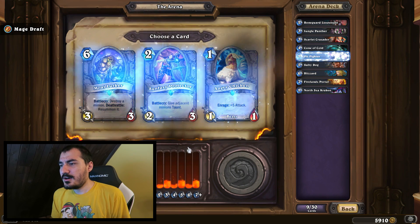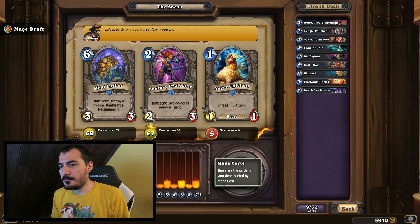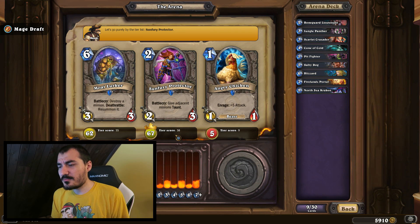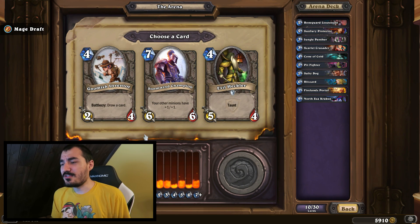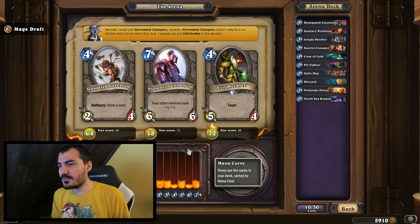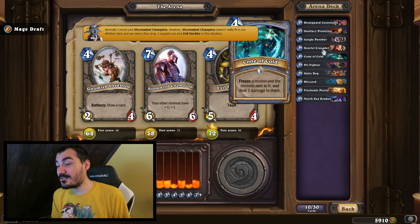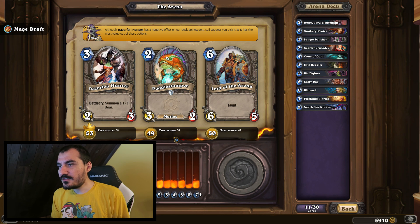Here I'd probably go Pit Fighter for overall high card quality. I've noticed Hearth Arena likes Moat Lurker a lot, but I really don't like that card — some personal preference comes in. Obviously we both agree Slum Tree Protector is the best card here. What I'm saying is if there were a 60-point card, I'd pick it over Moat Lurker based on bad experiences. For Evil Heckler versus Stormwind Champion: it likes Evil Heckler because we have a lot of spells, and Stormwind Champion isn't great when you mostly have spells and large minions.